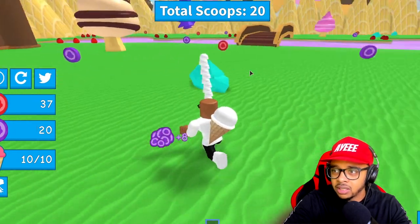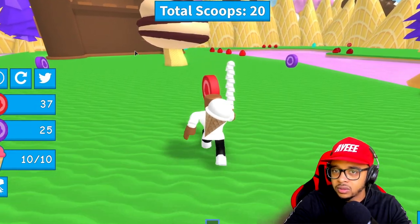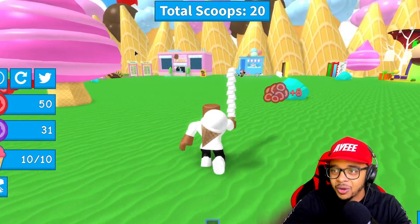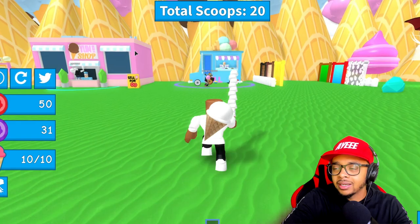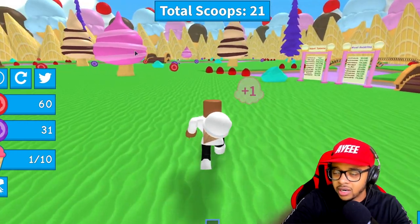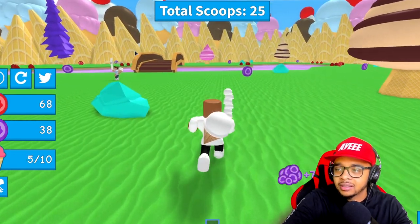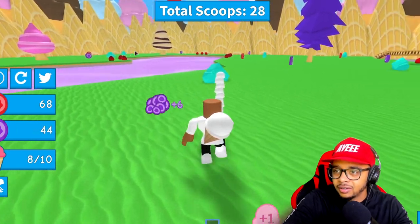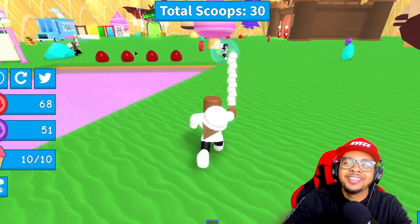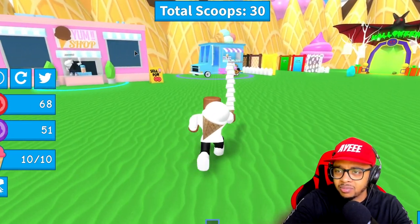I'm just gonna chill out for now, let's keep collecting these coins. I need to go sell these scoops. We might need that fast run, man — this guy is running really, really slow. Why do they make that an option just to make us buy the super speed? Excuse me miss, I'm trying to get through and get my ice creams up so we can become the best ice cream eater in Roblox.